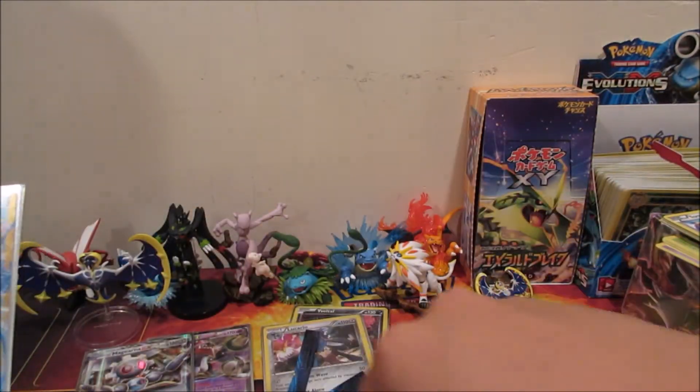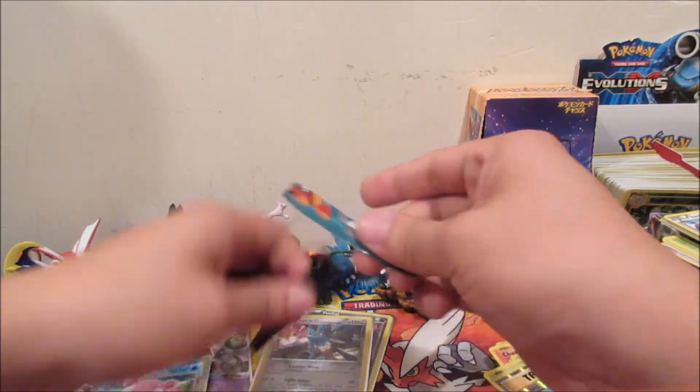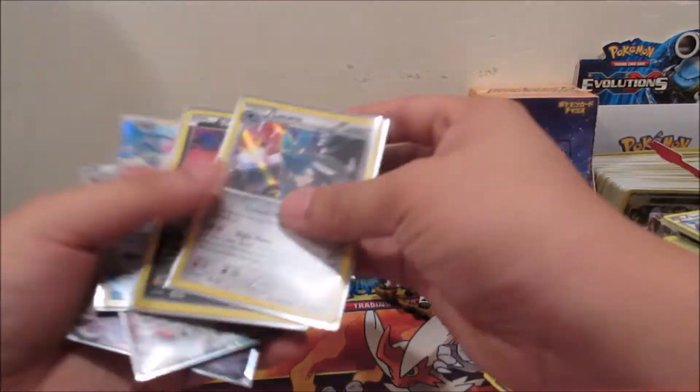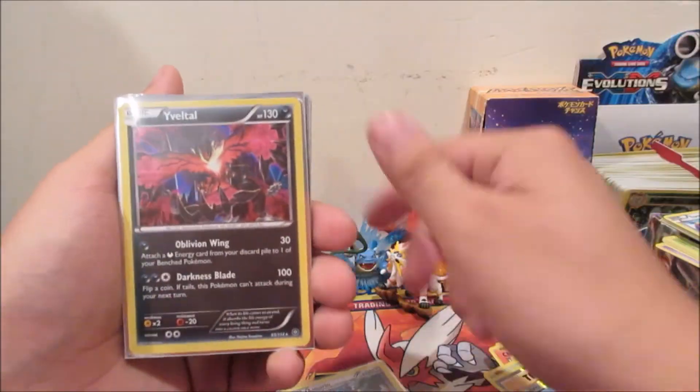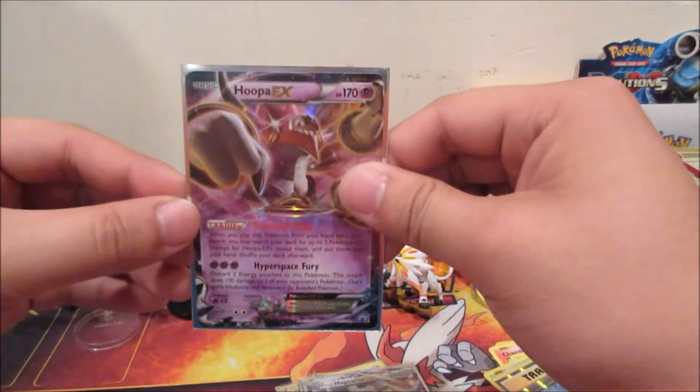Let's do a recap. Pretty decent from two tins — we got Lucario holo, Xerneas holo, Slowbro EX, Magearna EX, and Hoopa EX.